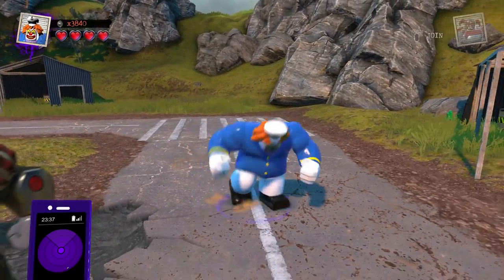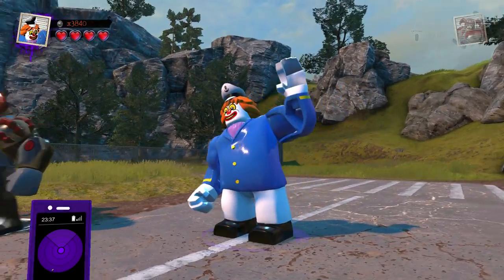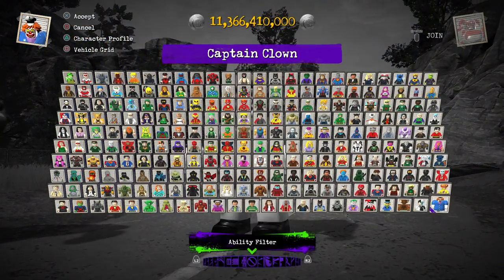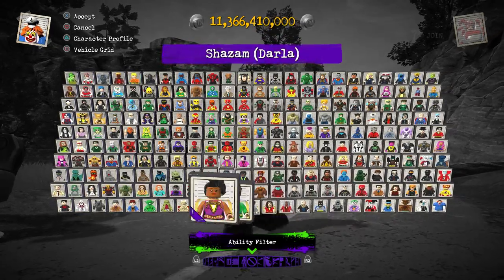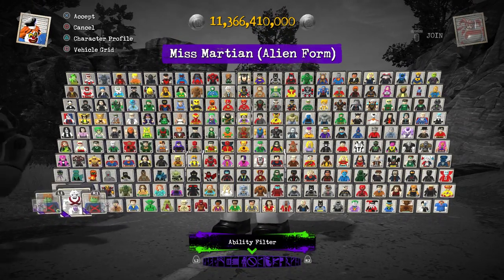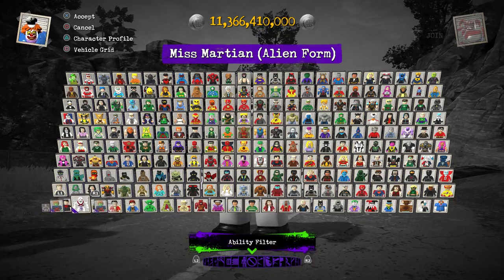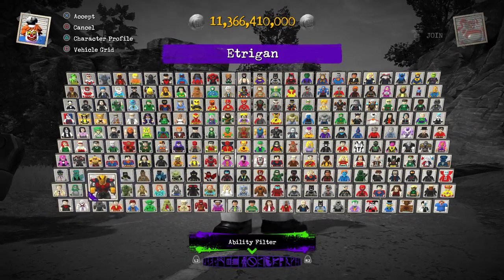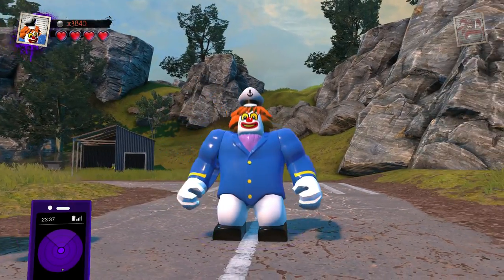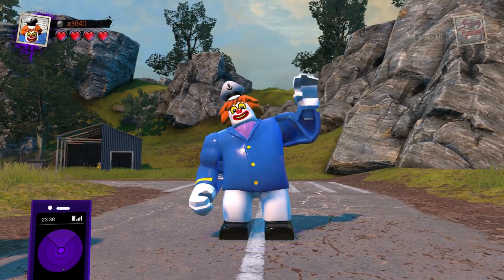With that in mind, ladies and gentlemen, those are all of the Big Figs included in this game. I hope you guys enjoyed the showcase. Let me know down in the comment section below which is your favorite design — there's a ton to choose from. If I had to pick just one, I honestly feel like it would probably be either Etrigan, because I really like the way that character model looks, or Ms. Martian for how unique the alien form is. But personally it would probably be either Etrigan or Darkseid. I look forward to hearing from you lovely folks. Have an absolutely fantastic day, and I'll hopefully see you guys here next time. Peace out!